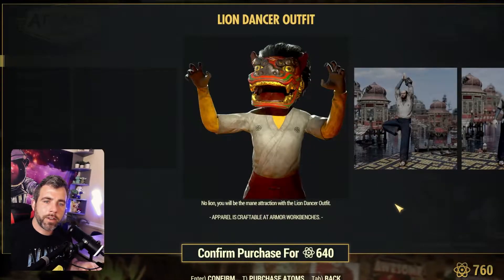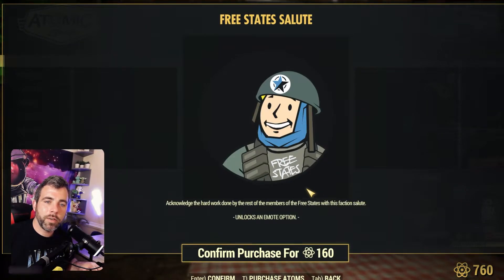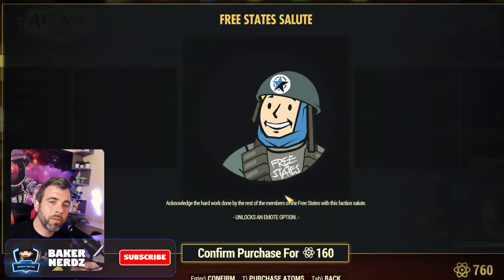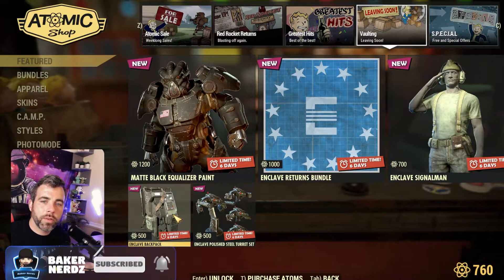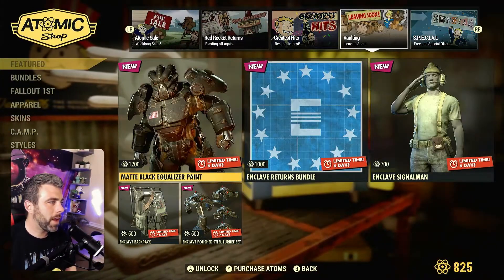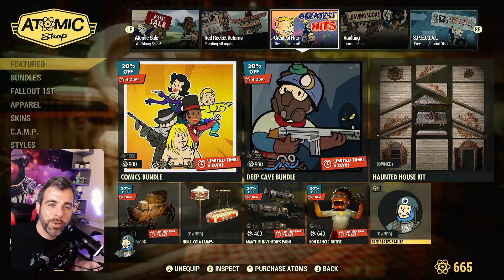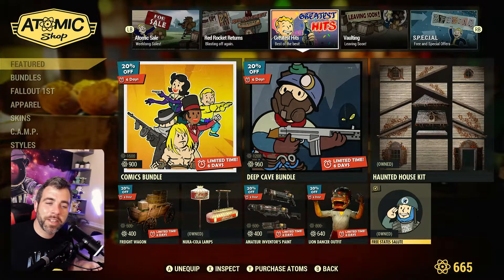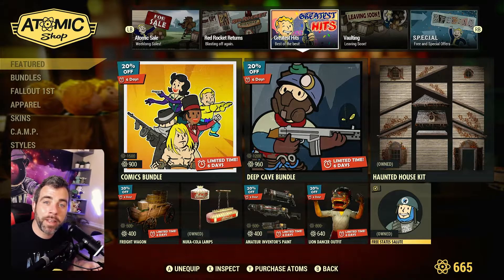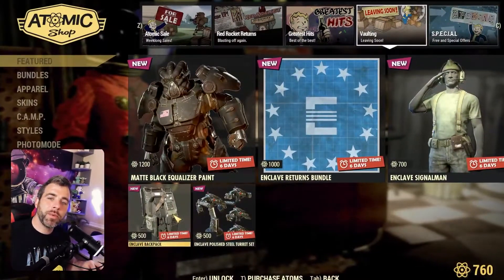The Lion Dancer outfit is pretty cool — you might even get the poses with it. The Free State Salute — I might have to grab that because all we have is the communist ones and I think this will be tight. Jumping over to Xbox real quick — yeah we can get it! We're in there! It's hard not to buy the cheap stuff when it's only a couple hundred atoms. All the little things add up.